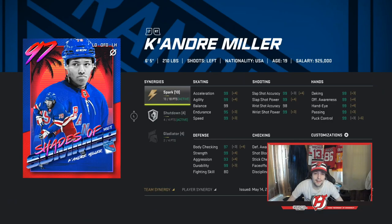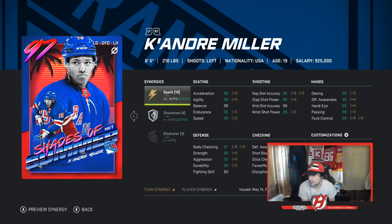So first of all, let's look at the card. Keandre Miller, 97 overall edition. He's got 2 to Spark, he's got Shutdown, he's got Gladiator. Honestly, the Sins aren't as good as you would think in terms of the amount of points for a 97 overall card. But this card doesn't really need Sins, that's for sure.